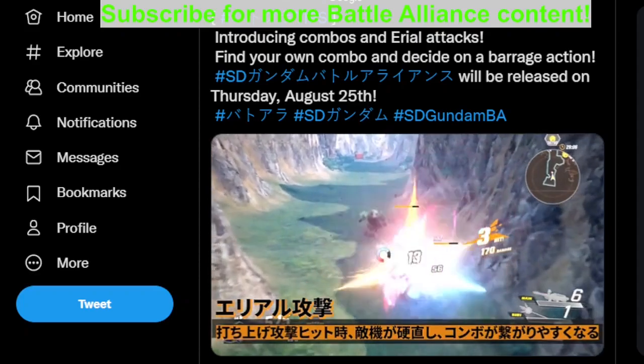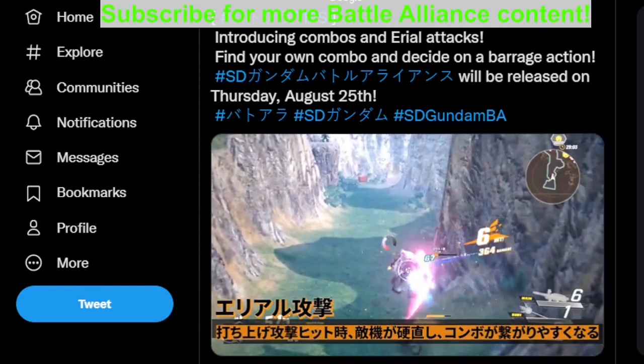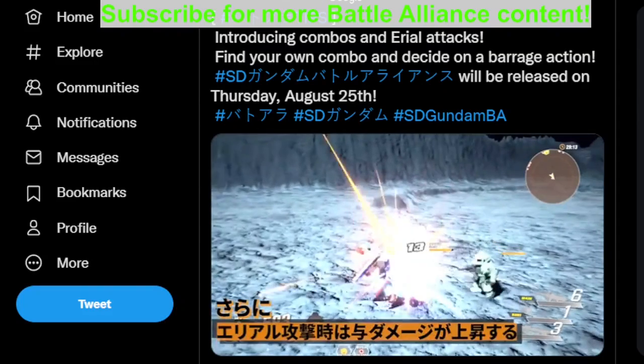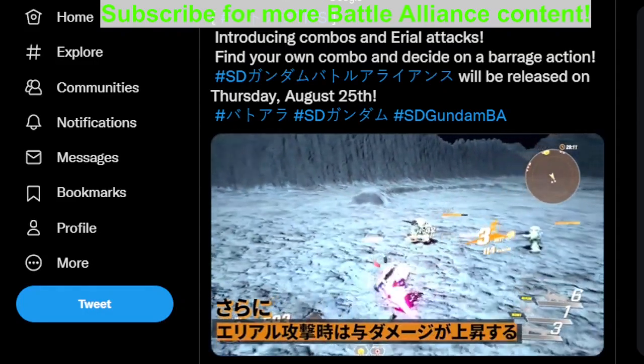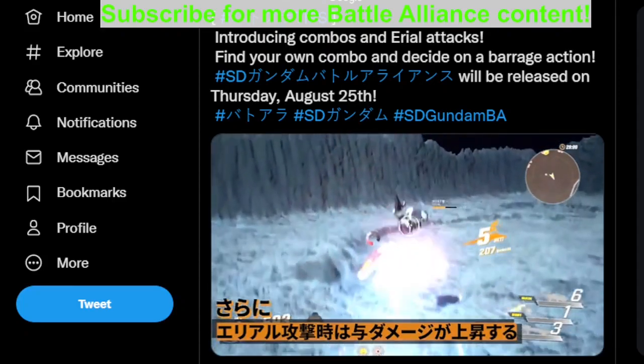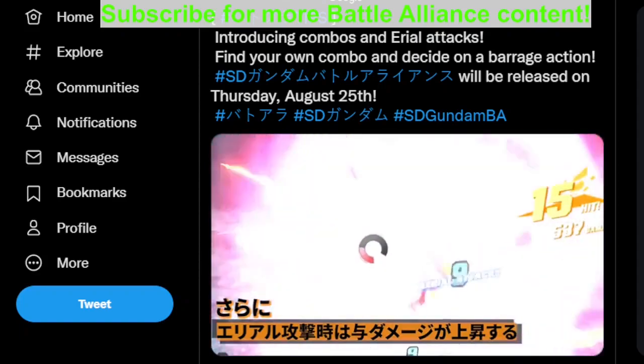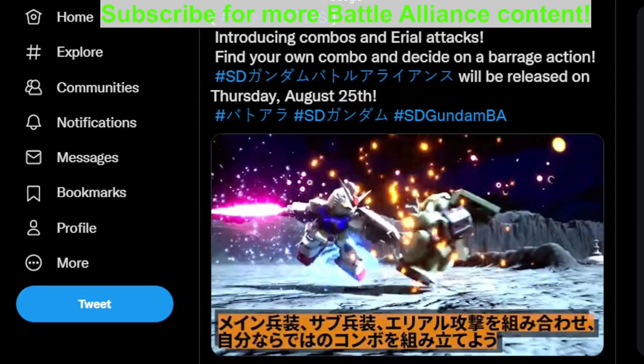You can also launch enemies into an aerial attack, which can link into a combo. You can dash back, use main one, jump up, do an aerial attack, and then continue the combo until the enemy is dead, using main one once again.